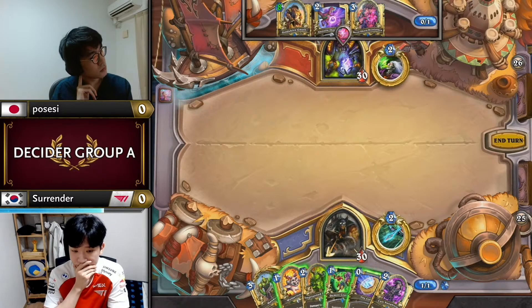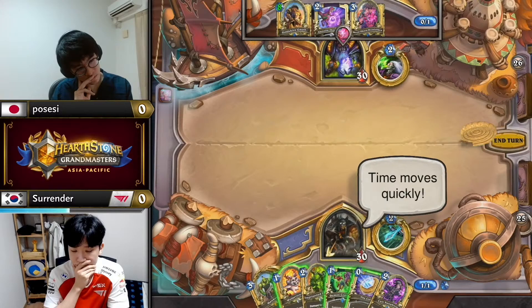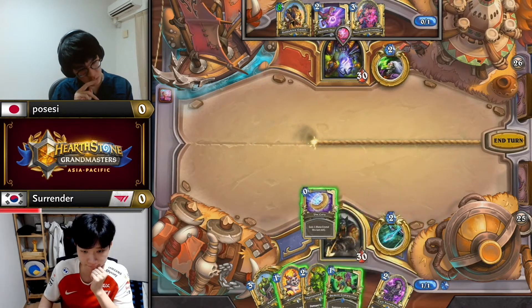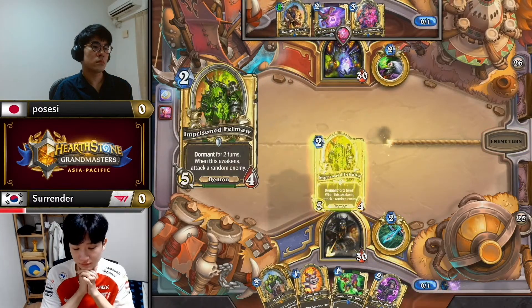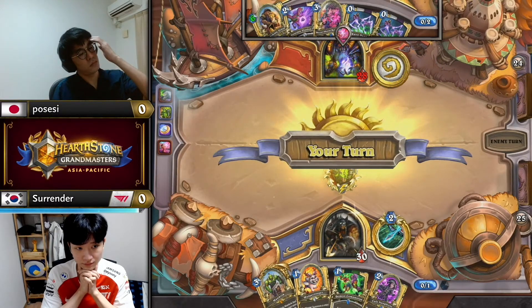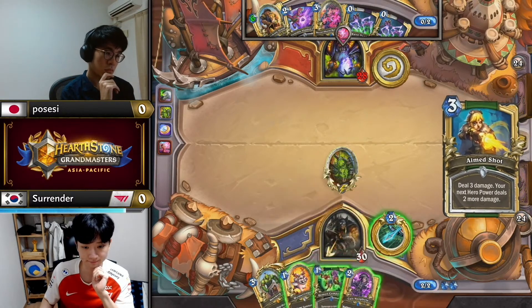Surrender has picked up many different avenues — he could go for a full zoo game plan with two one-drops into a two-drop into Mancrick, he could go Coin two into two, or he could go one into Coin three. Of those, I most dislike the Coin two into two game plan because you want to time the Neophyte for turn four better. You could theoretically go Coin two because Fellmore is better the sooner you play it, then one-one, and float a mana Neophyte on three.